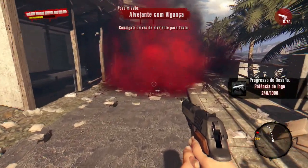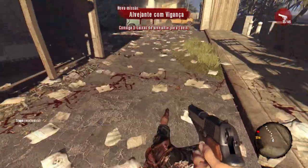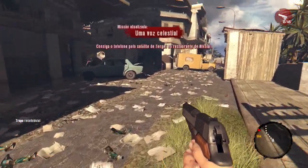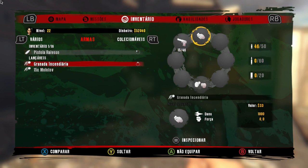O quarto local que vocês poderão lutear armas ilimitadas no Dead Island. Antes de começar, vejo que eu não tenho nenhuma arma corpo a corpo no meu inventário. Só tem essa arma de fogo, que é a pistola, uma granada incendiária e 15 molotovs.